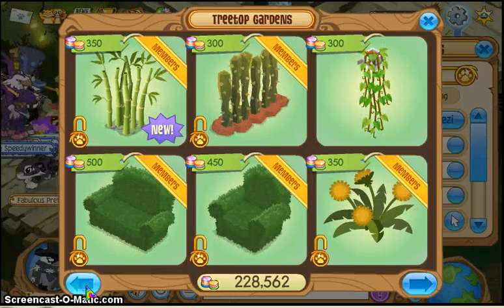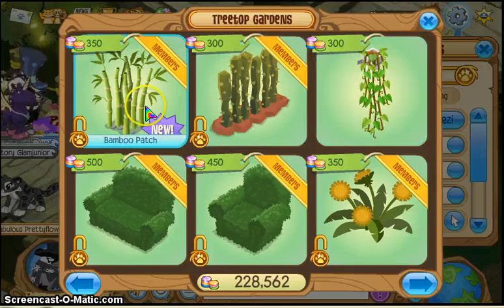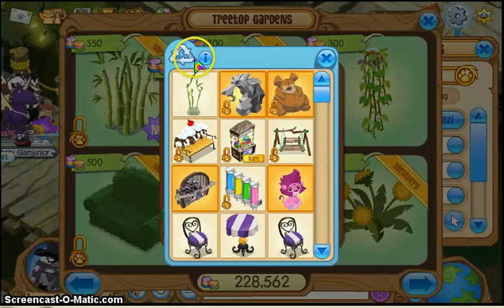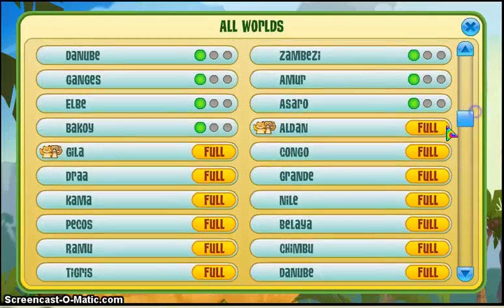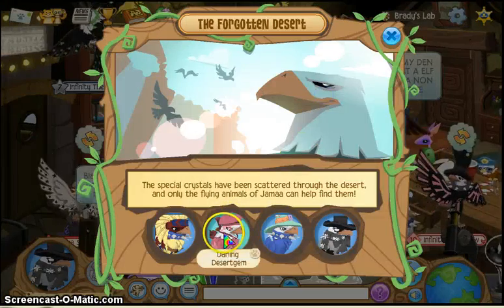Oh my god, they took out the little — they took out this item, what the heck. I don't really want it right now but I think I'll get it soon. Why is Animal Jam trying to make new betas? I don't know, I'll just join.